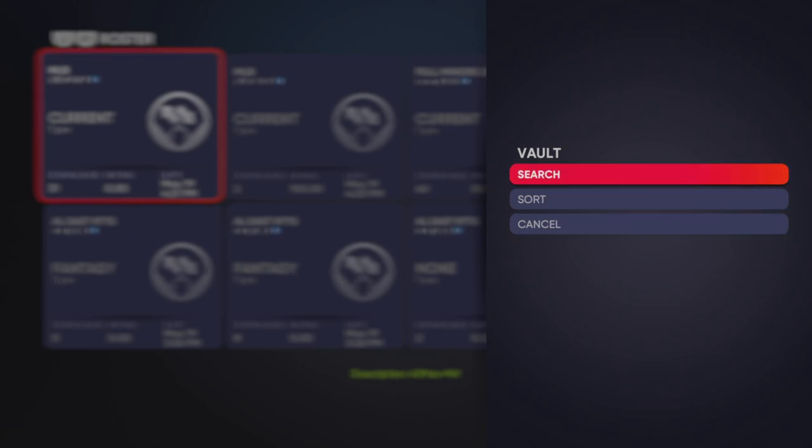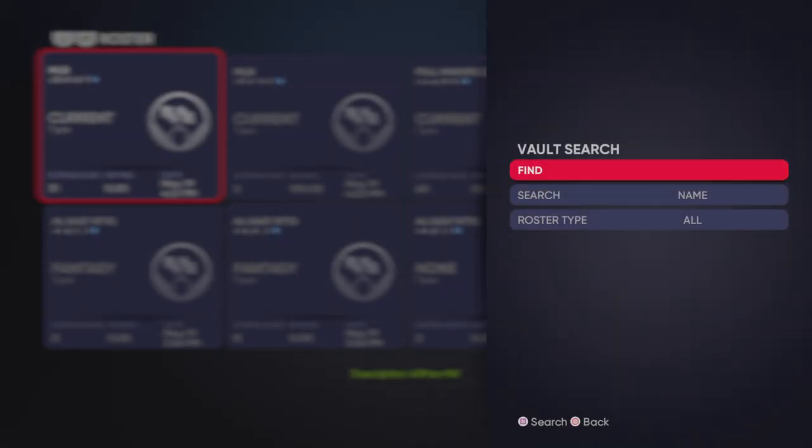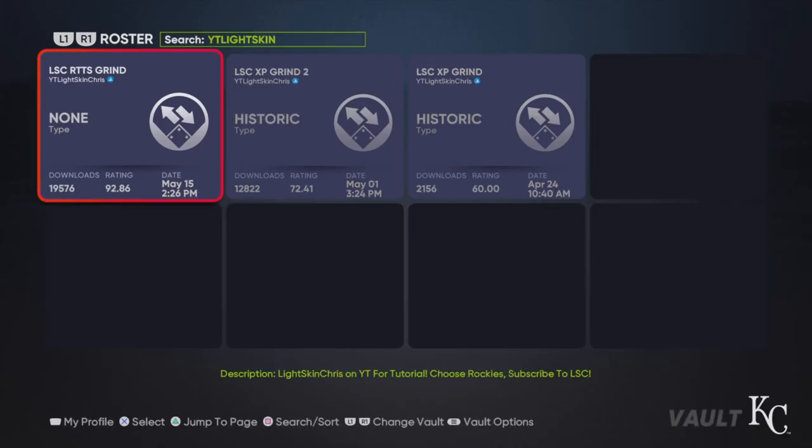You're going to go to the roster, go to the search, and then search up this name. Give credits to him — you just look up YTLightSkin and he should be the first one that pops up. 19,000, obviously, as you can tell. Should be this first one right here.